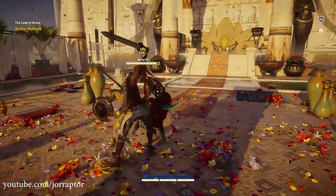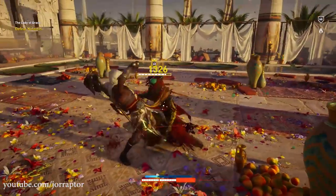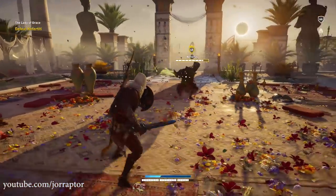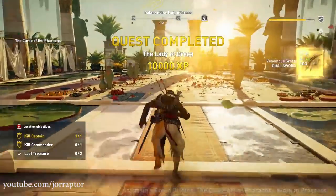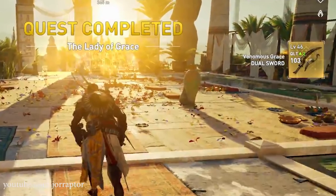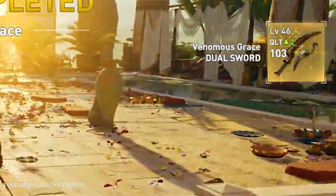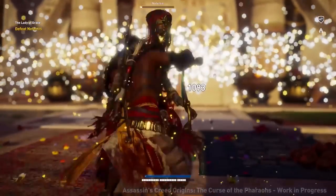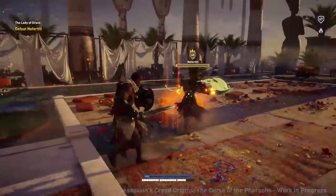In my recent video I talked about the new bosses we could find in the Curse of the Varos DLC and it seems like every one of them will give you a special weapon — the weapon that the boss is using as well. For example, if you kill Never Titi in the afterlife area Aru, you get their special green looking dual blades called the Veminous Grace, coming in at a quality of 103 on level 46, with the highest quality being 106 on level 45 and all perks on level 4.